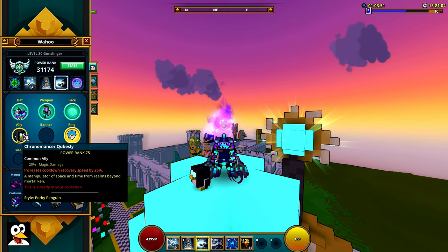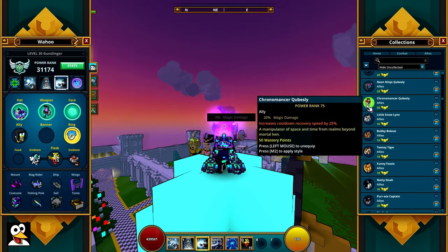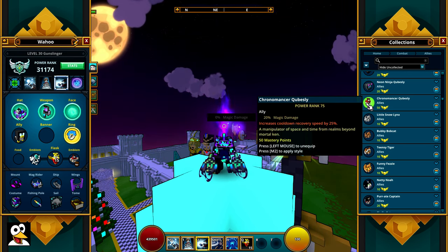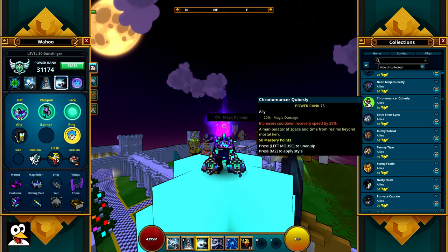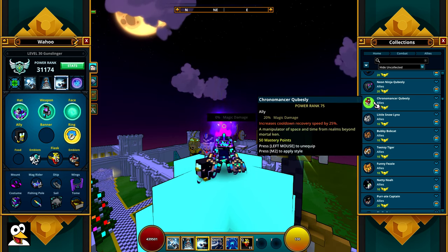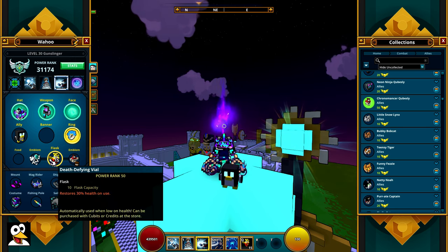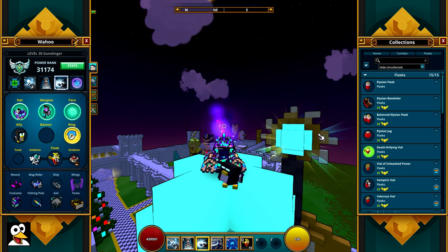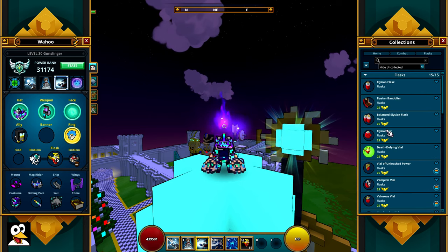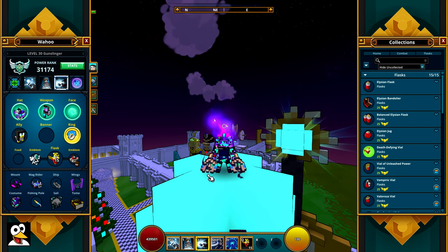For allies, the most important one is the Chronomancer Cubeslee. You want that extra 20% magic damage — it's awesome. You also want the cooldown reduction so you can keep it up all the time. The 25% cooldown reduction is absolutely necessary for this to work. How does it work? It works with the Flask. You want to use your Flask with Divine, or something that has a chance to restore it on critical hits. I usually use Divine because you can get one-shot with only half a million HP.